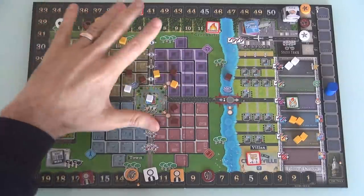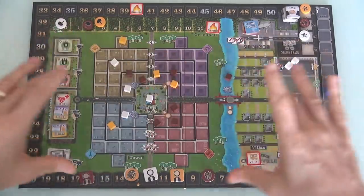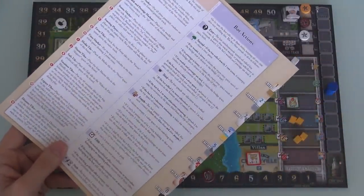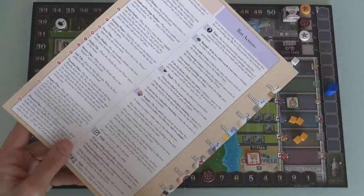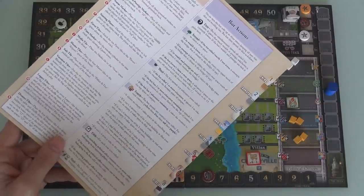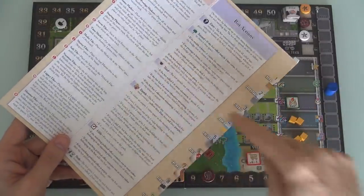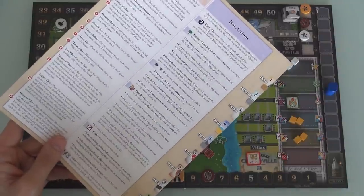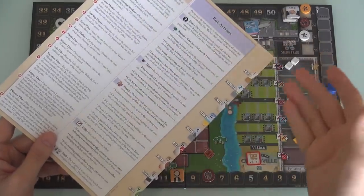He got rid of all of the notion of blocking off spaces on the board. No matter what player count, all of the board spaces are available to build right from the get-go. And he introduced a bot — a third autonomous player who, after I go and then you go, the bot goes. He always takes the third turn. While some people might be put off by that, this system works so well. It's just so silky smooth. The bot's turns are over in a flash — they take a fraction of the time that a human player's turn takes.